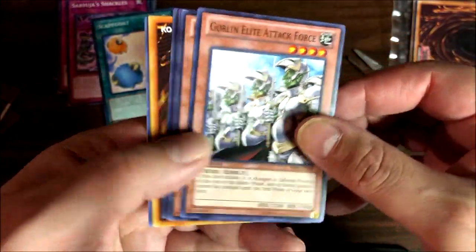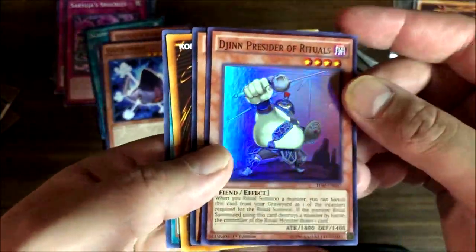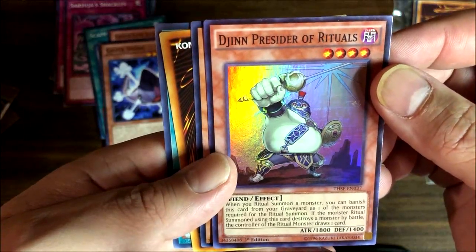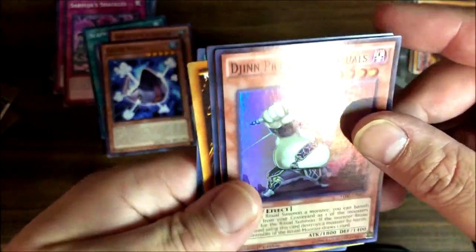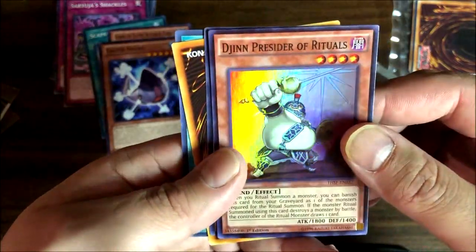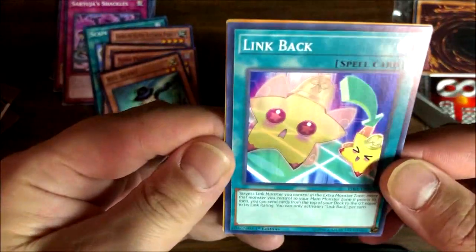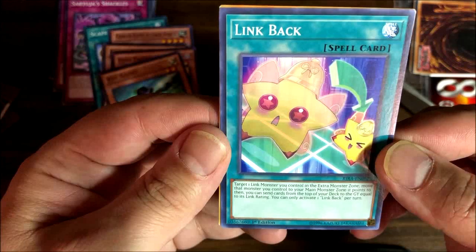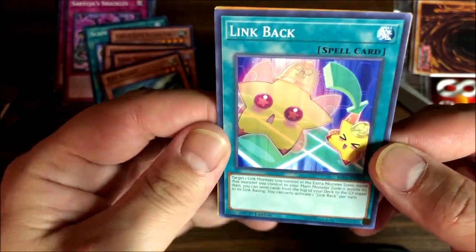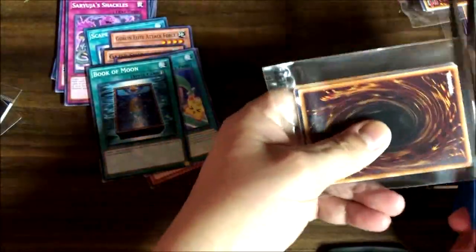Goblin Elite Attack Force — I actually remember making a goblin deck, I'll try that again. Gazer Shark — shark decks are pretty cool. Jinn Presider of Ritual is a super rare: you can substitute it for a ritual card or use it from your graveyard, and when that ritual monster destroys a monster you can draw a card. XYZ Agent I remember. Link Back lets you move a link monster from the extra monster zone to the main monster zone. And another Book of Moon — that's two now.